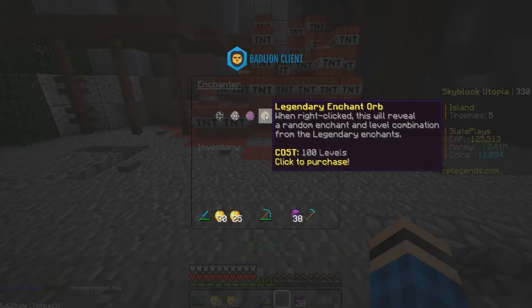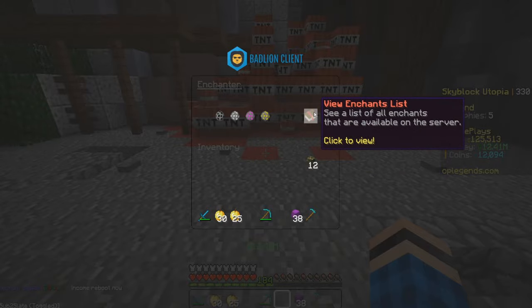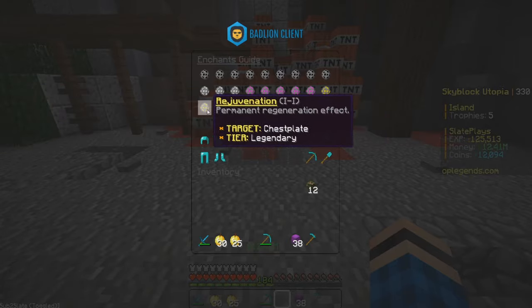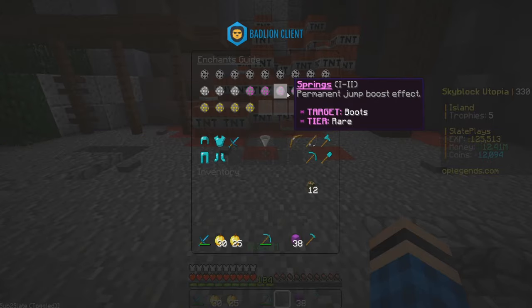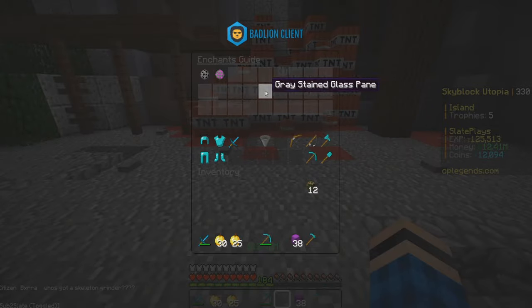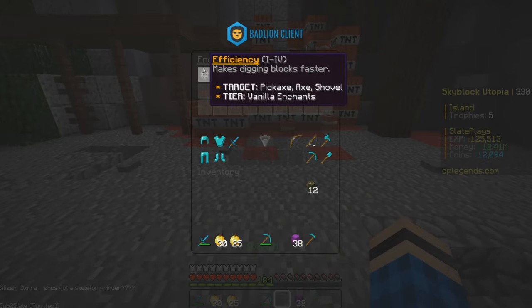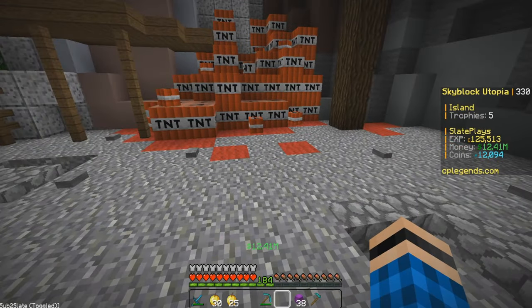So I thought I'd work on getting custom enchants. If you do slash CE you can get custom enchants — it actually costs a lot. Holy crap, 100 levels for a legendary enchant. Looking at the legendary list: headless, grind — which is really good — and hulk, which gives strength. I was hoping for a haste enchant, so I checked pickaxe enchants. Relentless gives permanent haste and it's a rare enchant. We might also YOLO on extra efficiency. But relentless is what we really want to try to get.